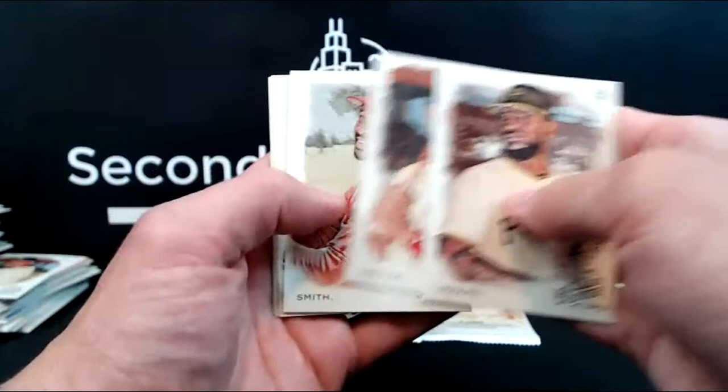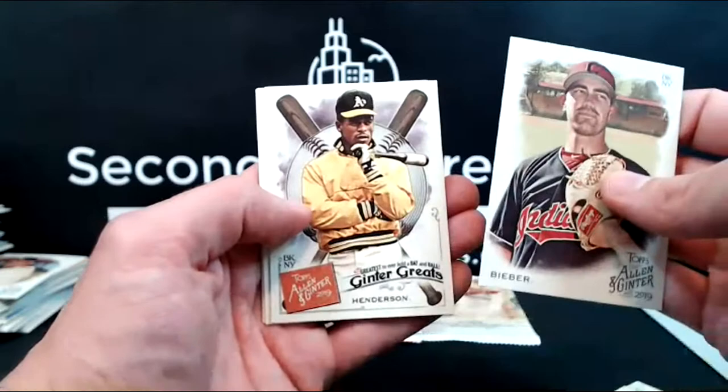Vasquez, Varitek, Isaac Smith, Snell — current Cy Young — Shane Bieber, that's a short print, Rickey Henderson, the weird egg card, and Pujols.